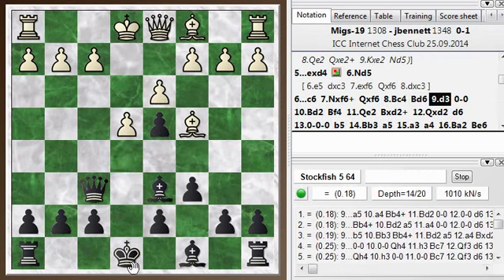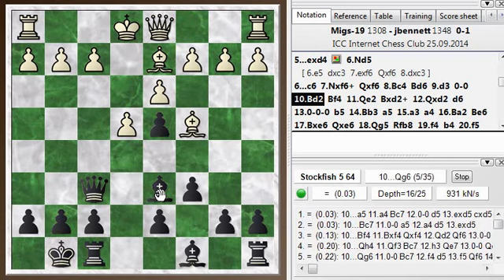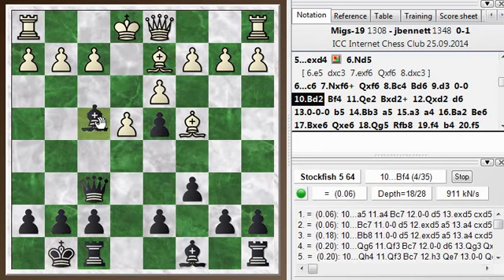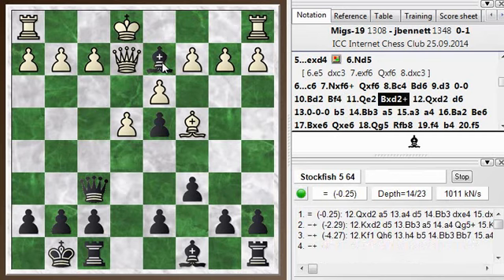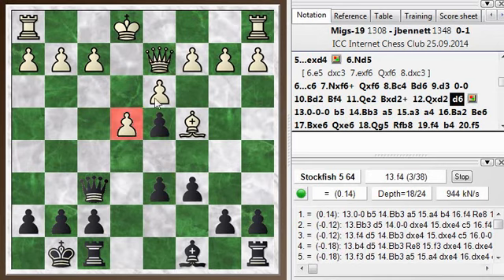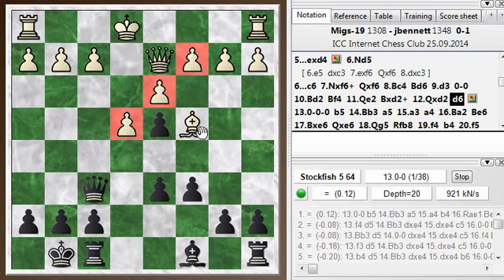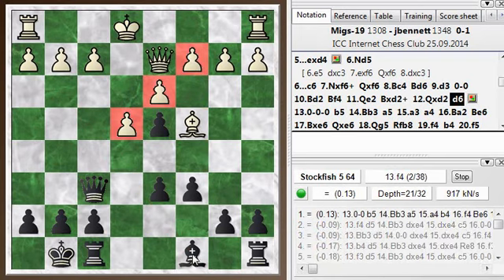The opponent went d3 and I castled. Bishop d2 — we're all just developing. I decided I wanted to get rid of this dark-squared bishop rather than retreating to c7, so I played forward to f4. He went queen e2, and then I took the trade. The engine likes that trade. Then I played d6. I've gotten rid of his dark-squared bishop, so he's left with a light-squared bishop and pawns on light squares — this bishop is not quite as effective. Whereas I have a good bishop with an open diagonal to come out on.